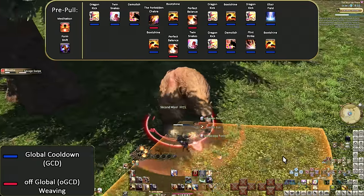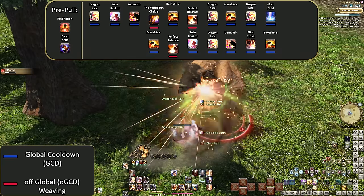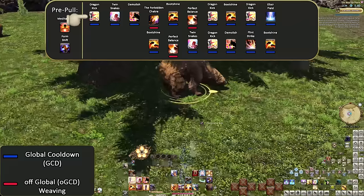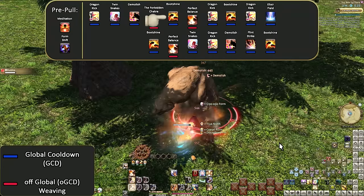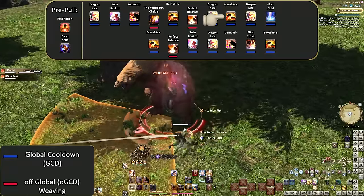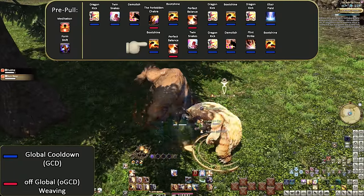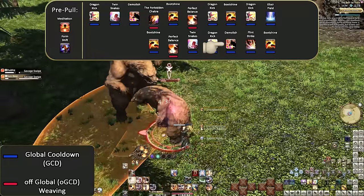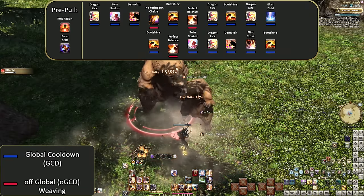The level 60 Lunar Solar Opener goes: Pre-Pull Meditation and Form Shift, Dragon Kick, Twin Snakes, Demolish, Forbidden Chakra, Boot Shine, Perfect Balance, Dragon Kick, Boot Shine, Dragon Kick, Elixir Field, Boot Shine, Perfect Balance, Twin Snakes, Dragon Kick, Demolish, Flint Strike, Boot Shine — then continue into 2-2-3 rotation. We start the same way, but now Dragon Kick actually gives Leaden Fist, so we don't need to use it twice. After the first Forbidden Chakra, Boot Shine spends Leaden Fist. Going into Perfect Balance, we alternate Opo-Opo attacks starting with Dragon Kick.